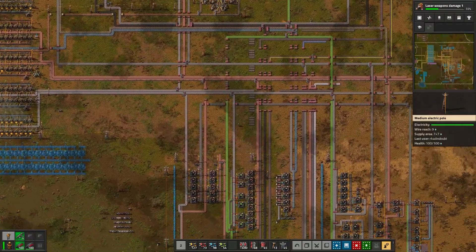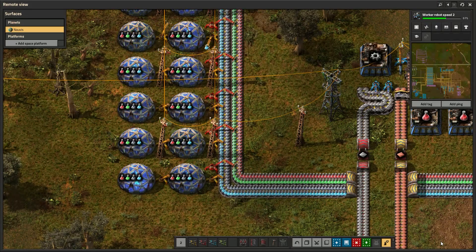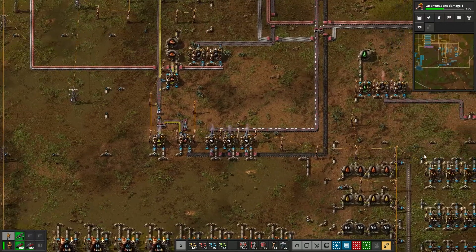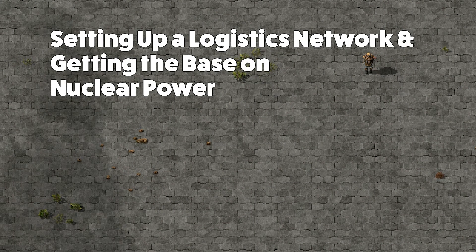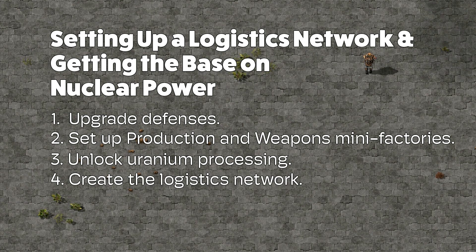I'm pretty happy with how our base is looking. We have strong smelting, strong defenses, a solid starting bus, and we're producing advanced oil products. At this point we actually have all the research we need to get to space and eventually another planet. There's an achievement called Rush to Space that requires leaving before unlocking any additional science packs — I have a guide for that linked below. But for beginners, I think there's more to be done. We're going to hit two milestones in this video: setting up a logistics network and getting the base on nuclear power.